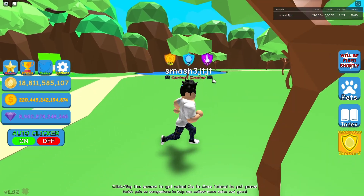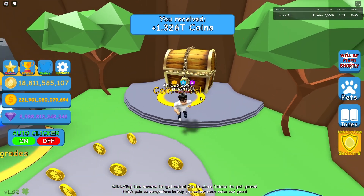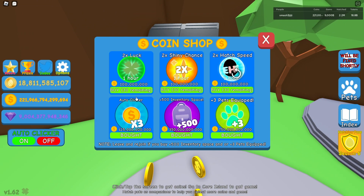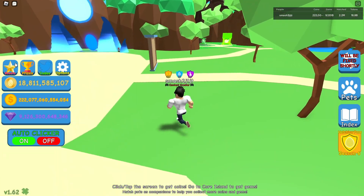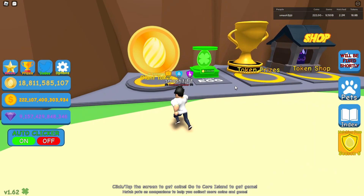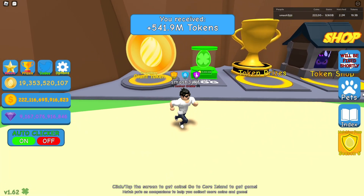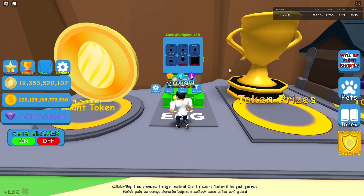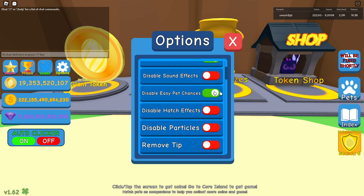Small bug fixes and changes, and April Fools update coming soon. Let's actually go over to the coin shop and check it out. We could buy all these boosts for 100 million coins. I just completed that — I got eight days of luck, four days of shining, and four days of faster hatching.